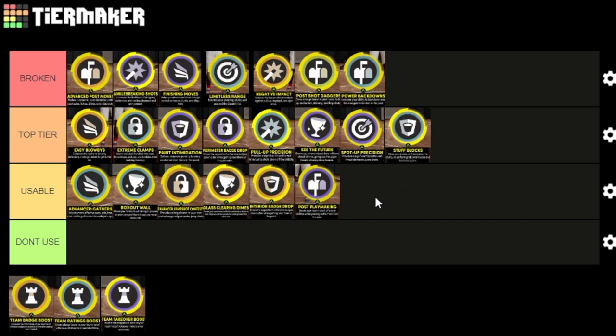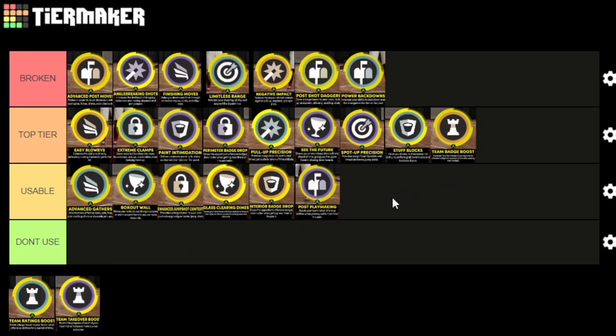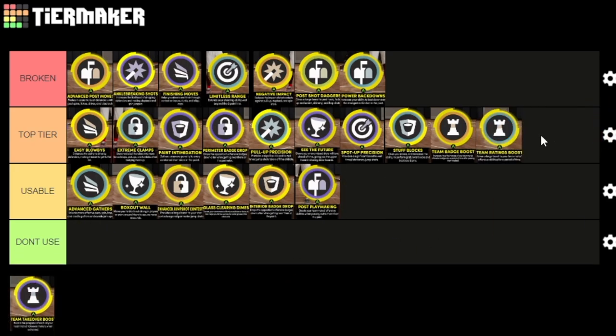Since doubling up on takeovers isn't that overpowered anymore, team badge boost out of all the team takeovers would be the best because it raises teammates' badges up a tier. If you don't have to pass it to activate, you could argue it's broken. Team ratings raises your teammates' attributes by plus four — so if you have floor general Hall of Fame plus four, and another plus four, that's plus eight to your teammates' attributes. Combined with juice that could be really crazy, but I'm still putting it top tier.